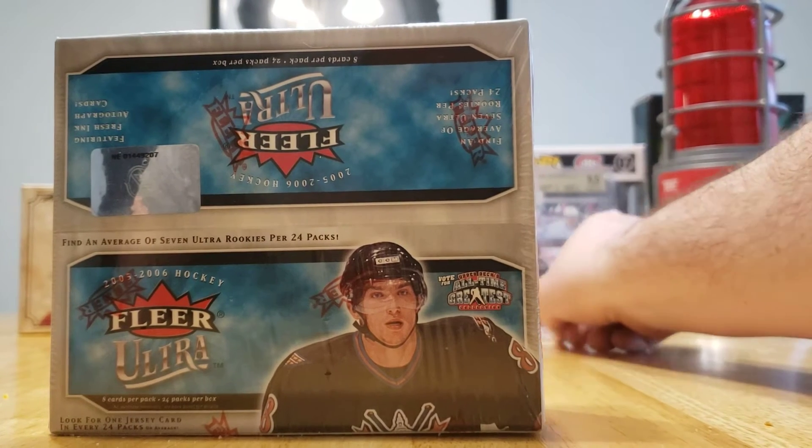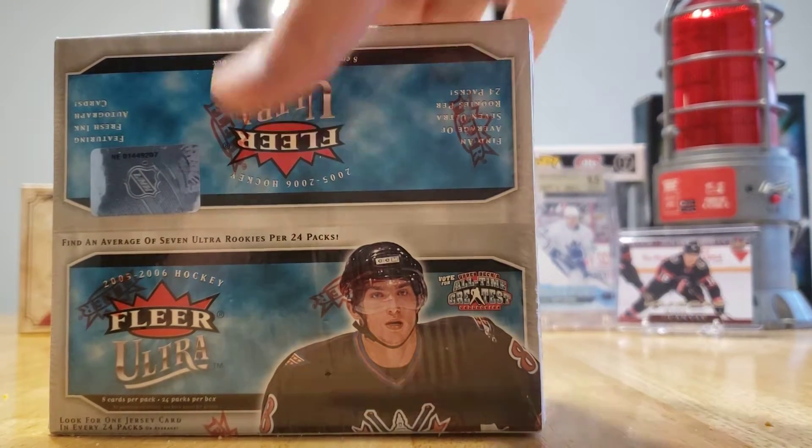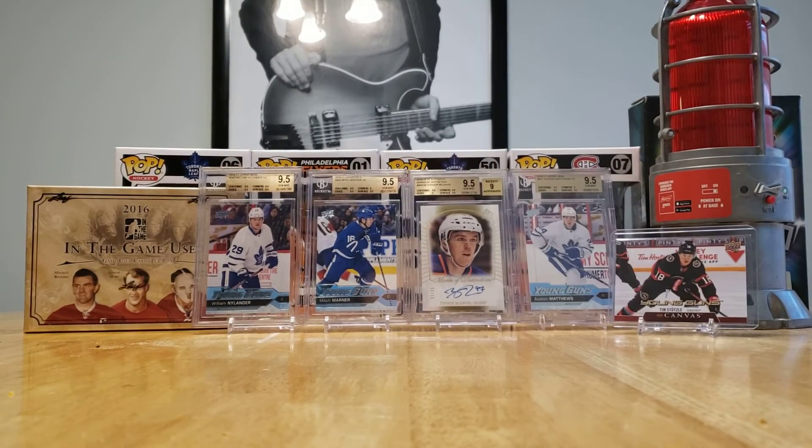So we'll throw him over here and you can kind of see the cards behind there. There's an Austin Matthews Young Gun. Papa's got a Young Gun — Mitch Marner, Nylander, Matthews — and we got a McDavid Auto there.